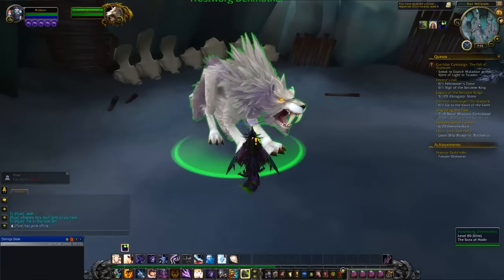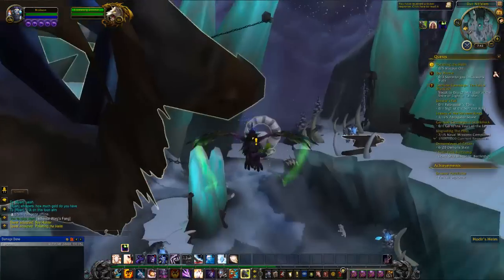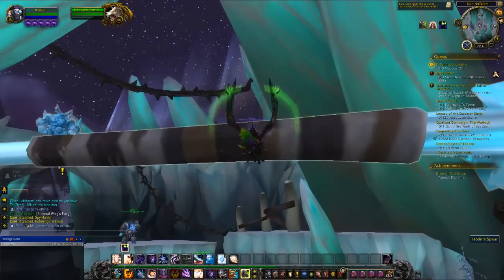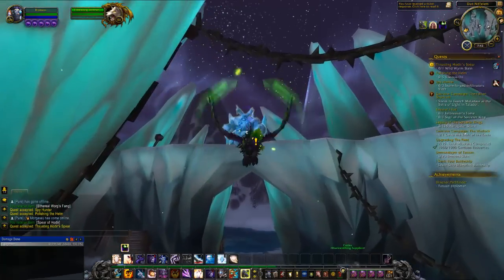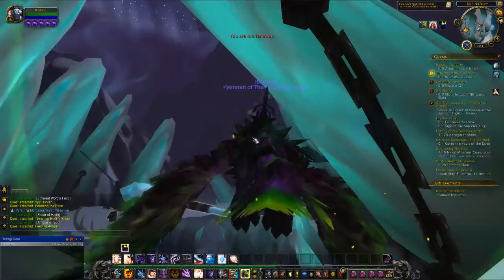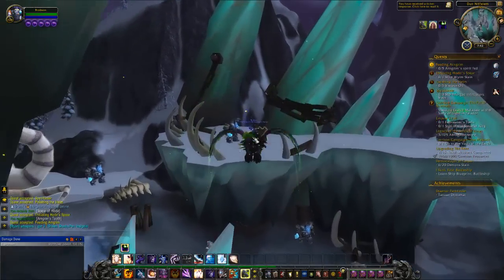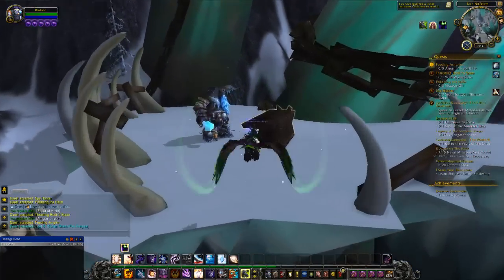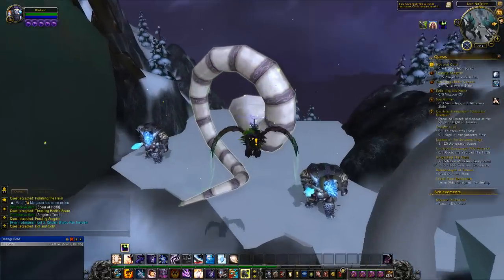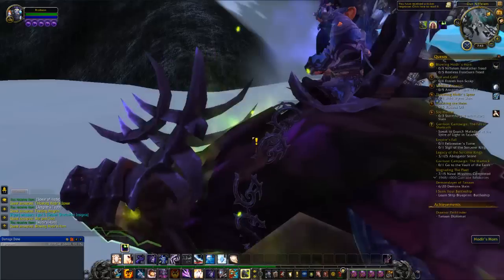There are six total daily quests that can be completed for the Sons of Hodir. Five of the six are unlocked as soon as you unlock the faction at honored reputation, and the sixth becomes available once you hit revered. All six daily quests can be started within Dun Nifelem, and none of them take more than five or ten minutes to complete. Completing all six awards you nearly 3,000 reputation, so if you do nothing but daily quests each day, you'll get from revered to exalted in eight days.